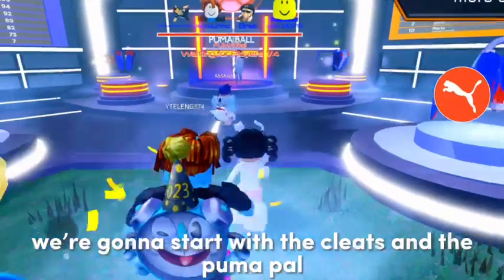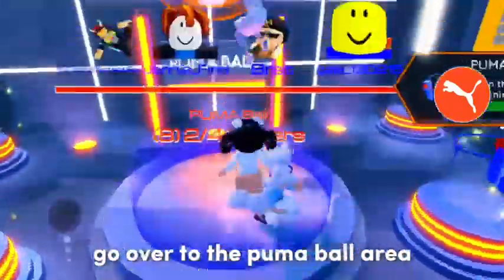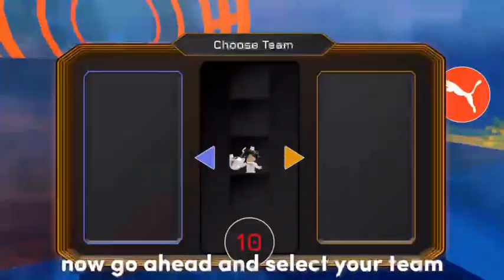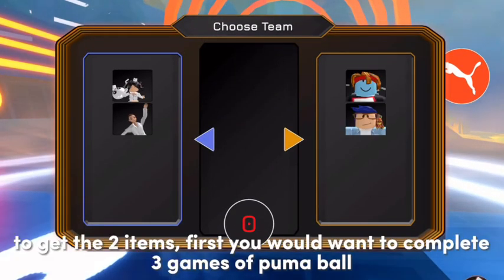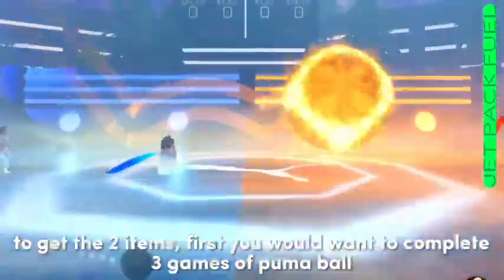We're gonna start with the cleats and the Puma Pal. Go over to the Puma Ball area. Now go ahead and select your team. To get the two items, first you would want to complete three games of Puma Ball.